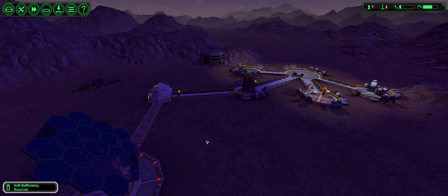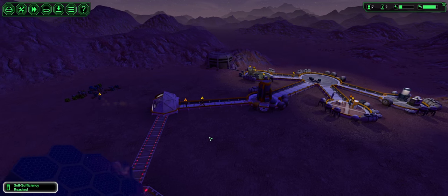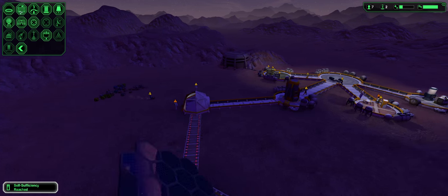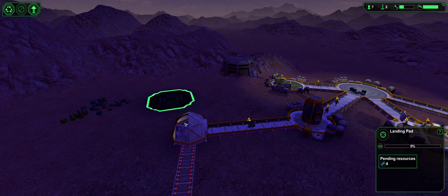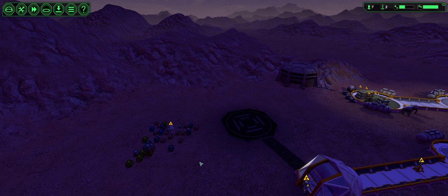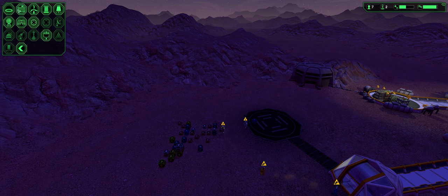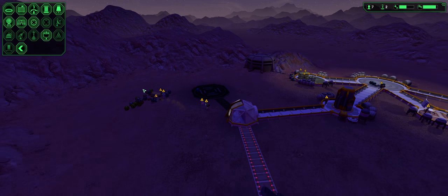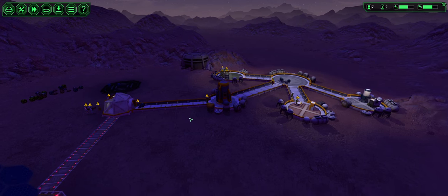Now we can get self-sufficiency going. The next thing we'll need is to get more colonists, so we'll need a landing pad so they can land here. We can also get traders, merchants, and visitors eventually, once you build the start point. Visitors can come, but there's also a chance of a raid — that's always nifty.